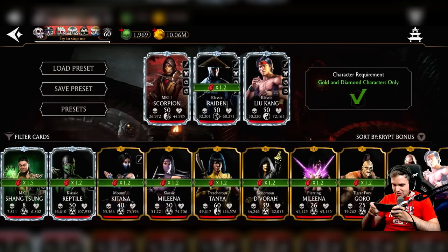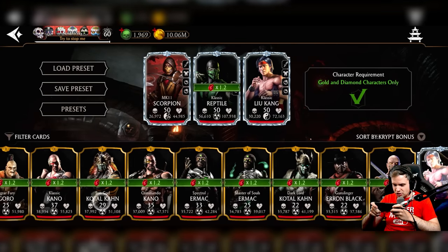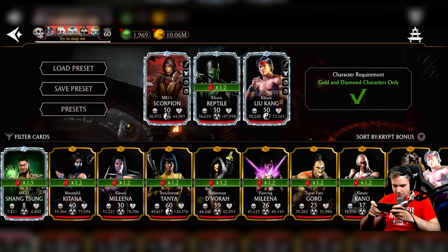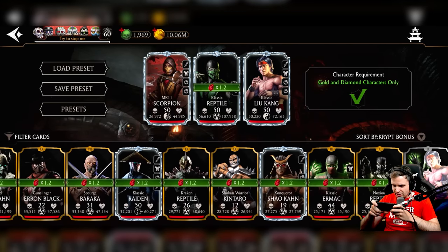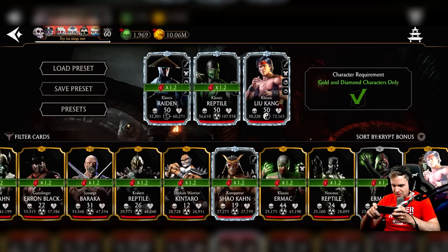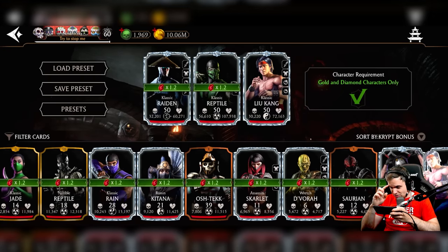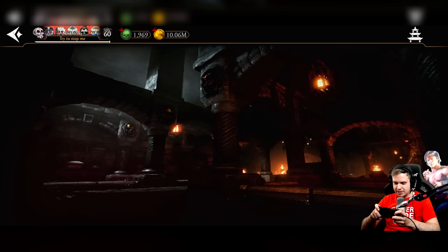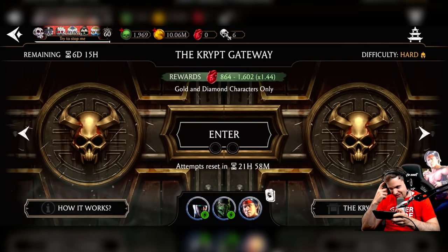I don't even know what's going to be a good team for this. I know my team right now is a good team, but I think I can do better. The problem is if I face any MK11 teams with MK11 Jade, I'm going to suffer with that Reap Dial. But he's my strongest diamond and he gives me a point boost. I can't use anybody else because they suck. I guess I could use Classic Raiden, Classic Reptile, and Classic Liu Kang. Is this a good team? You know what, let's just give it a try. What's the worst thing that can happen? This team is going to have to do for my first ever run in Hard Difficulty of Crypt.